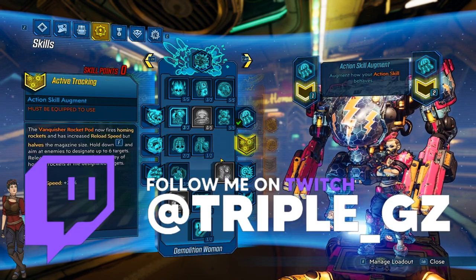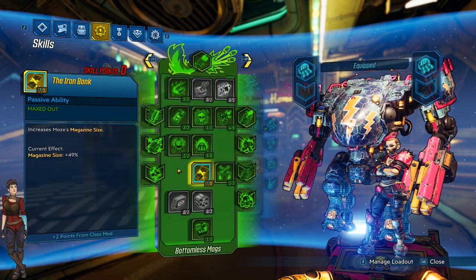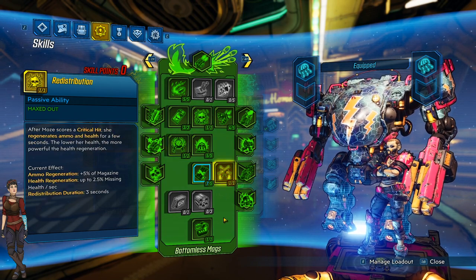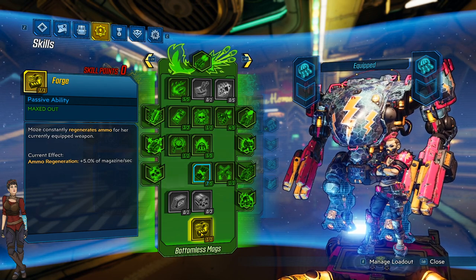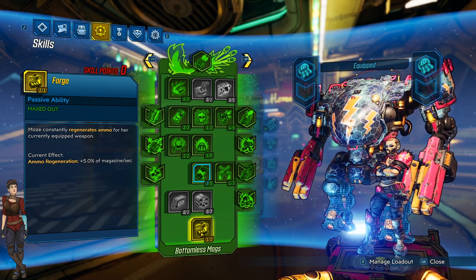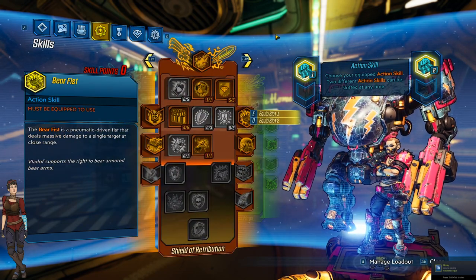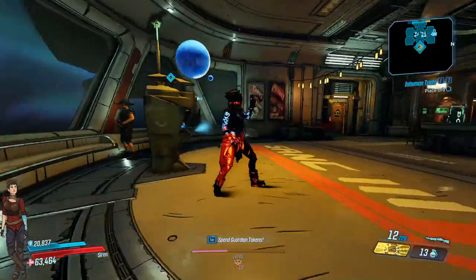Moze is exceptionally good with splash damage, rocket launchers, and grenades. She has skills that can make her grenades not only crit but also heal from that critical hit damage. She can use Rushin' Offensive to run and gun at the same time, and she has a ton of ammo regeneration through Redistribution and Forge. If you're the kind of person that likes never running out of ammunition, Moze is your character. Her Iron Bear can be changed to have multiple different abilities. At end game she's probably one of the strongest right now and definitely worth the time investment.